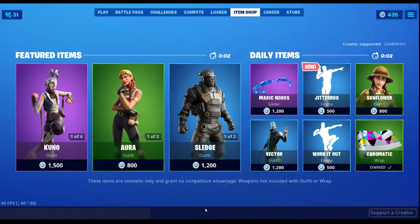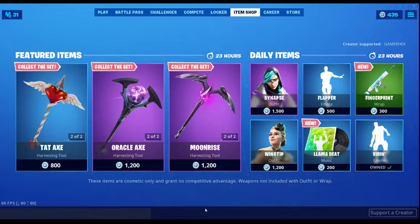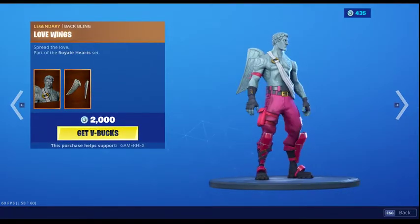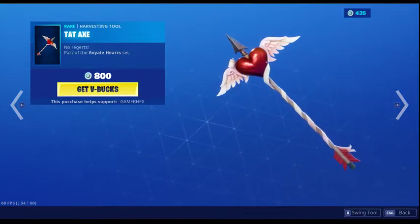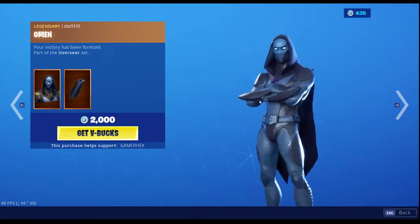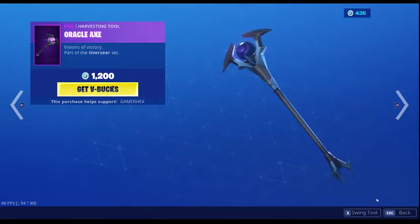Let's see — three, two, one — what do we have in the shop? I was completely wrong, but nonetheless — Love Ranger's back, Omen is back, Sanctum is back. We've got Love Ranger and the Love Wings, we also got the Tat Axe, and then we have Omen and the Battle Shroud as well as the Oracle Axe.